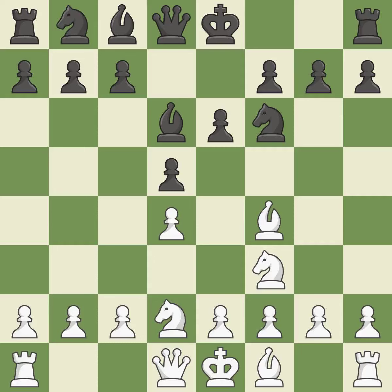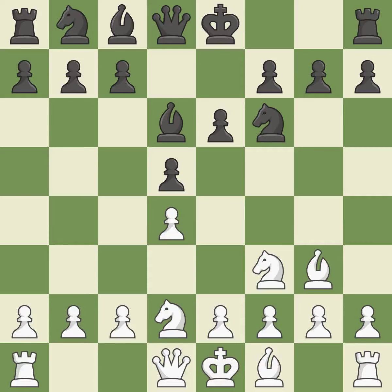This offers an equal trade of pieces — a good choice. The bishop is now on a more secure square. Castling gets the king to a safer square, out of the center of the board, while also developing a rook. Castling kingside tends to be safer because the king is further from the center.